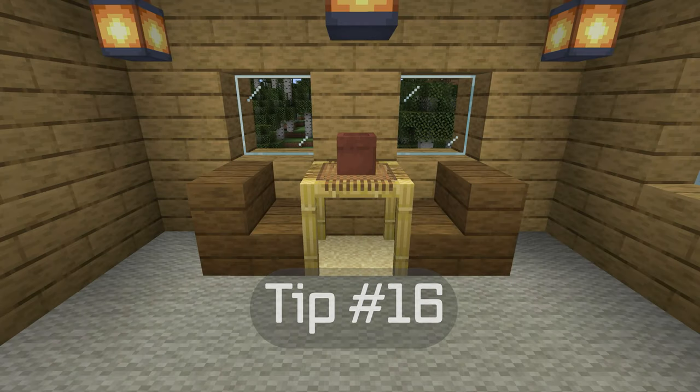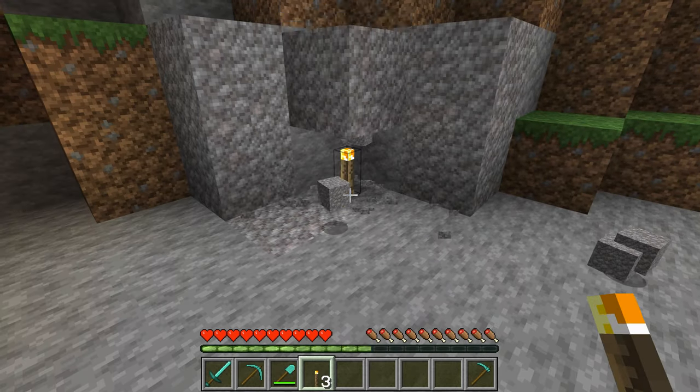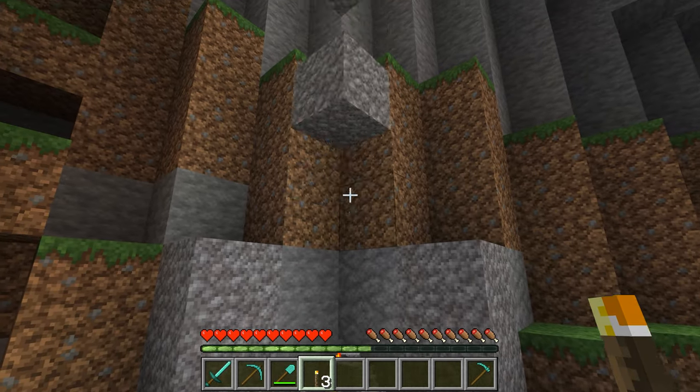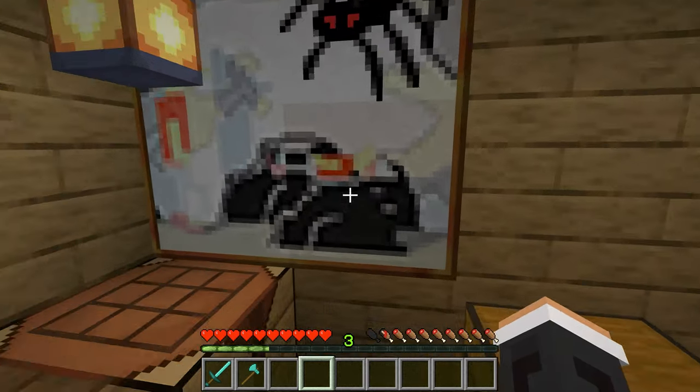Tip number sixteen. Scaffolding looks cool as a dining room table. Tip number seventeen. A torch can be used to break gravel. Tip number eighteen. A painting can be used to hide a secret room.